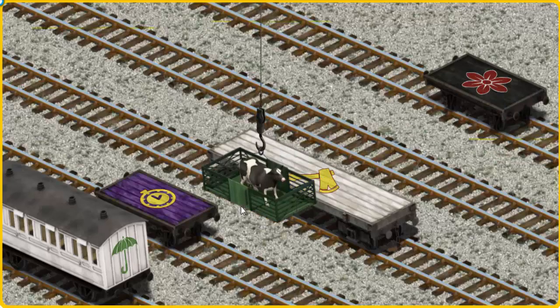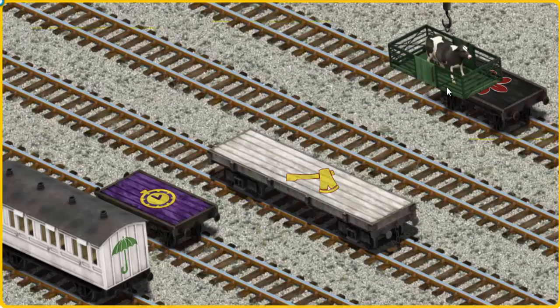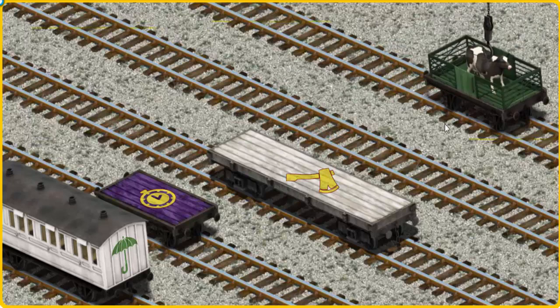Now the cargo must be loaded. Show Cranky where the black flatbed with the flower is. There you go!